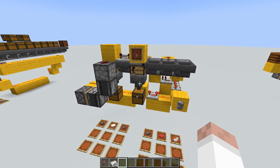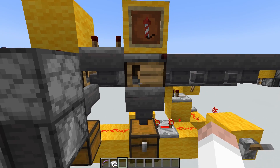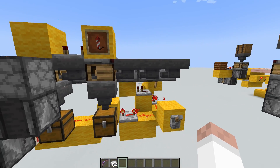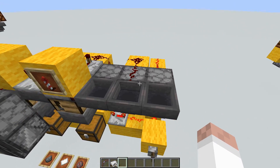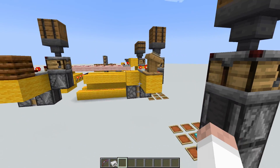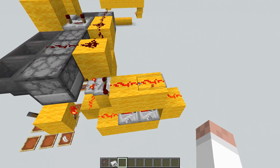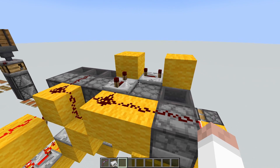For a contraption like this, rather than using a comparator to detect when to send a pulse, it's better to use a clock so you can control the timing more precisely and also compact down the size of the contraption. Using a redstone clock based on different timings lets you know when things are ready to be crafted.